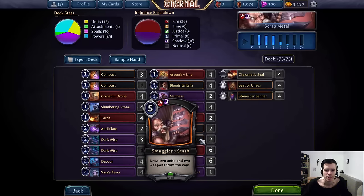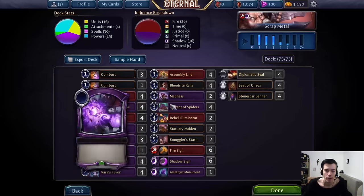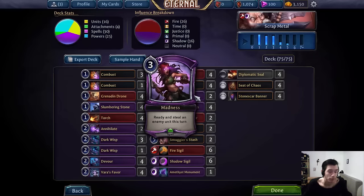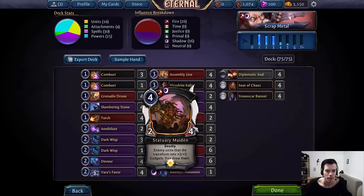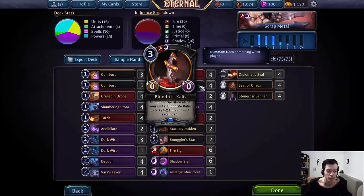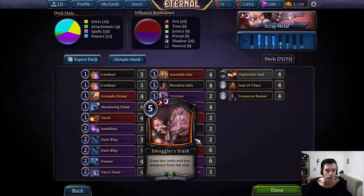Last but not least, we have the game breaker — Smuggler's Stash. In slower games, at some point you will cast Stash on a Callus that's somewhere between 4 and 8, get that back, get back other units, maybe even a powerful unit you stole and killed with Madness — which is something to keep in mind because if you steal something with Madness and kill it, it goes to your Void and you can get it back with Stash. I had a game against Combrei where I got back a Seraph, a Sandstorm Titan, a Cudgel, and an 8-8 Callus. My Combrei opponent did not win that game, especially because I already had 9 power and was capable of activating Seraph the turn after. That's another nice upside of Madness — it indirectly makes Stash more powerful by putting stronger units into your Void.